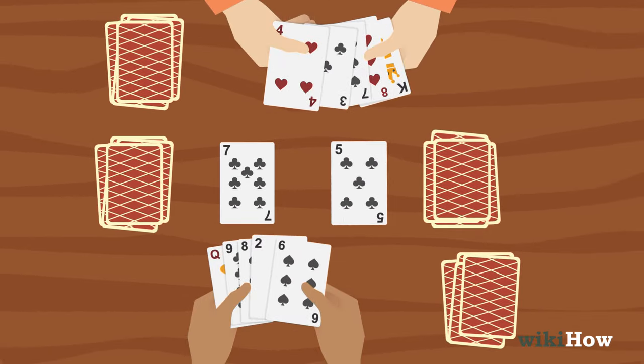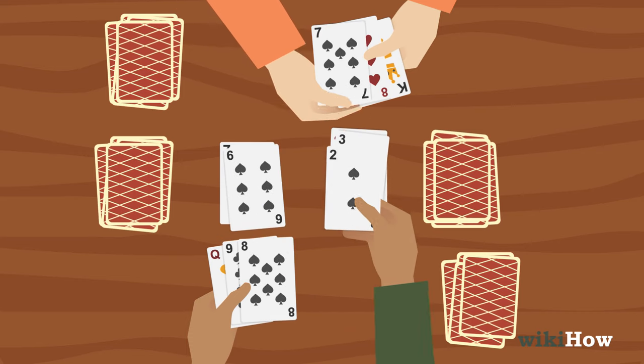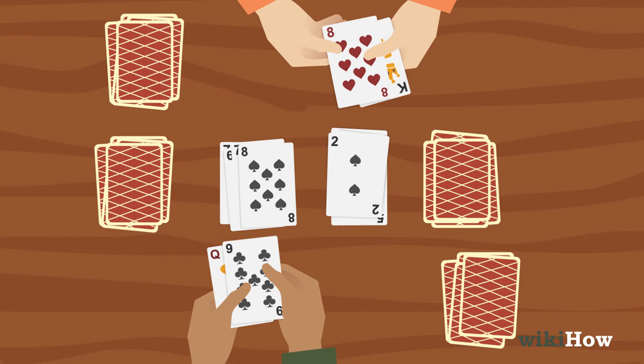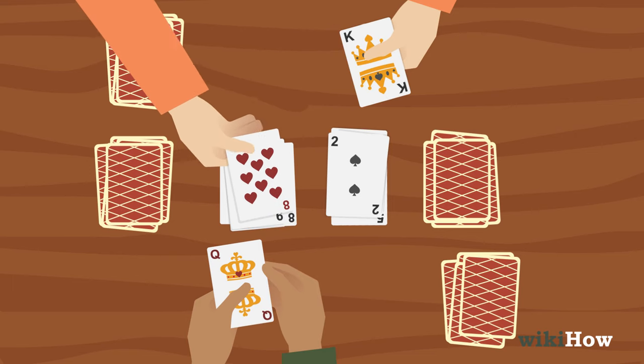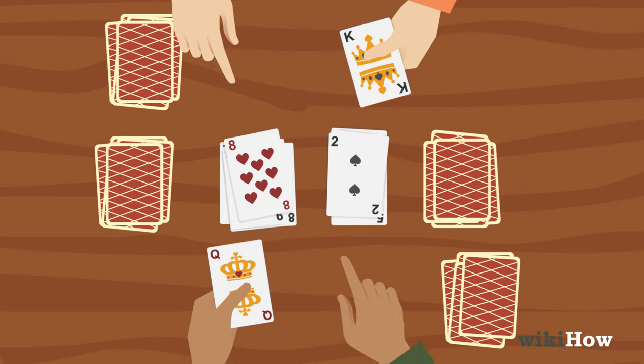Now, race against your opponent by playing the cards in your hand on the face-up cards in the middle as fast as you can. In order to play a card on another card, the card you're playing must be one number higher or one number lower. The suit of the card doesn't matter.